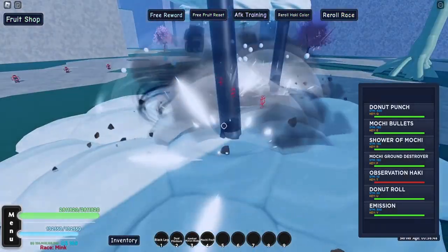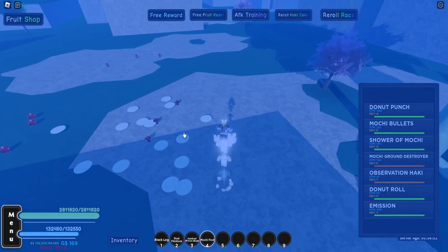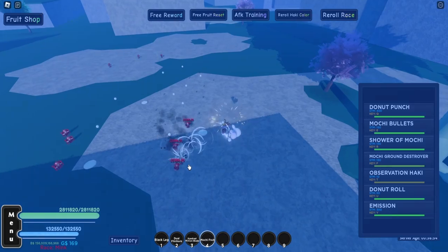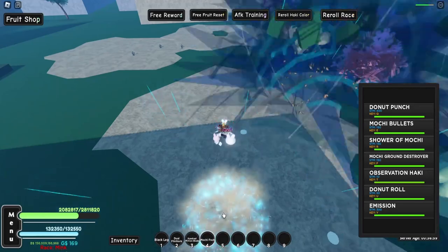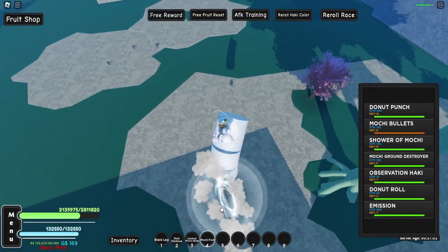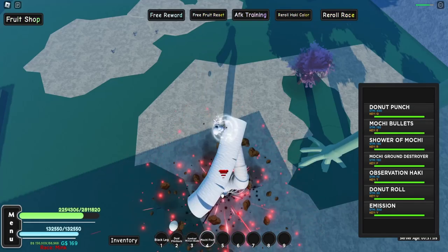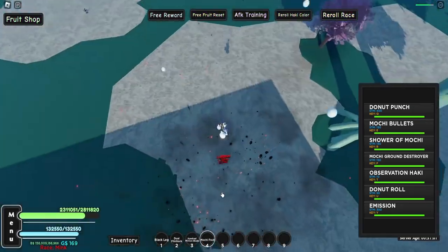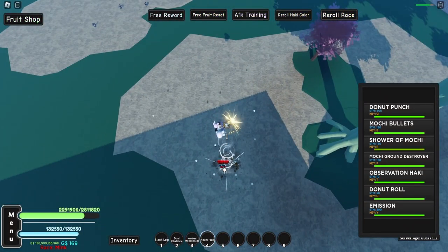These guys are the experienced swordsmen that I'm fighting right now — that's what the quest says. There are a couple of places you can go and fight them; they're kind of mixed and matched, with maybe three or four in every few spots. I kind of wish they were all grouped up together so I could kill them all at once, but why would the game make it easy for us?